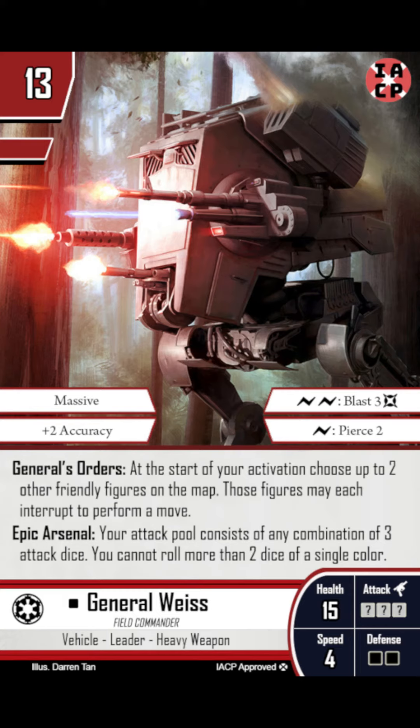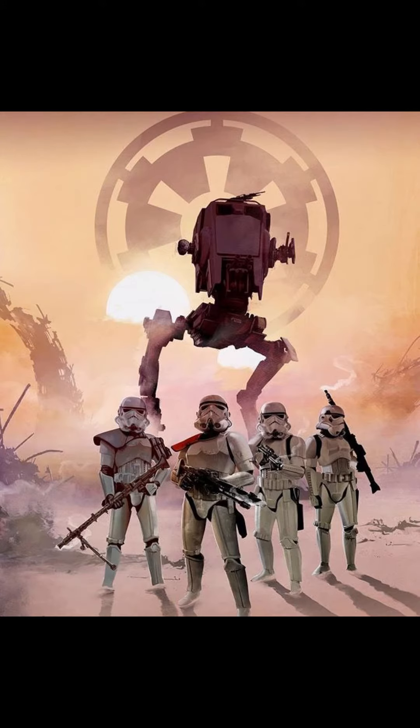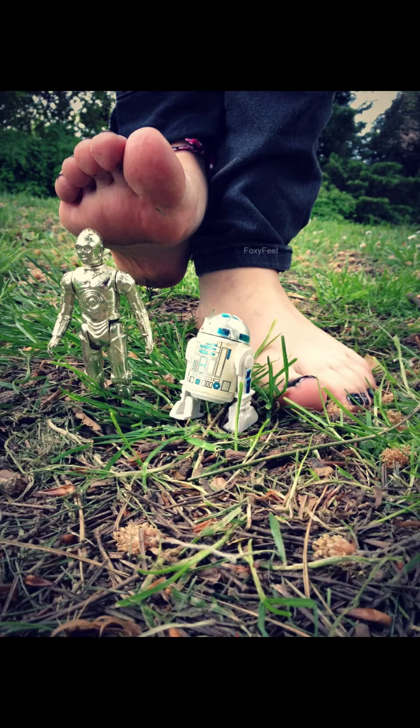When a massive figure ends its movement overlapping any smaller figures, the player that controls those small figures must push them to the nearest empty space. You can use this to give your smaller figures extra virtual movement by smooshing them forward gradually with a massive figure.